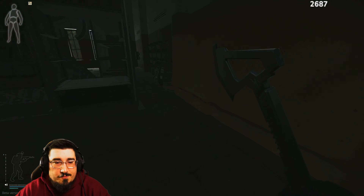And then obviously on these shelves here, over here on this shelf right there, these shelves right here, the shelf right here, and this shelf right here can all spawn gas analyzers.